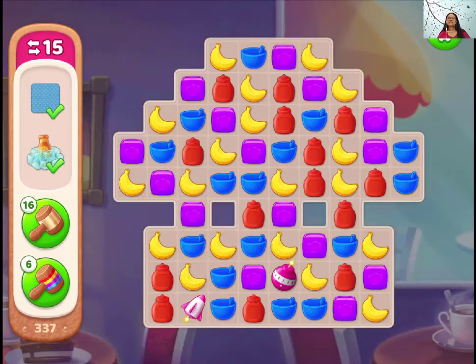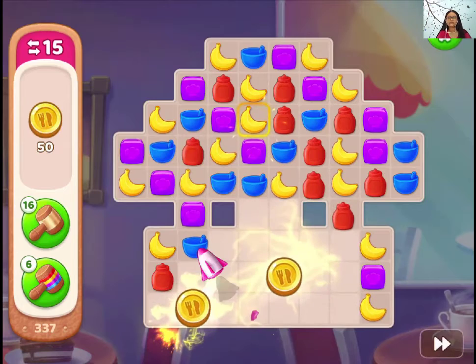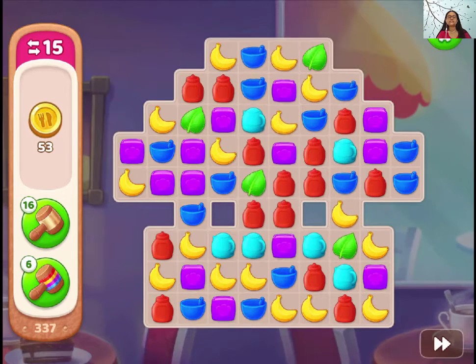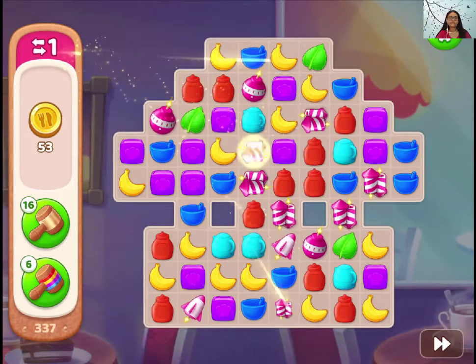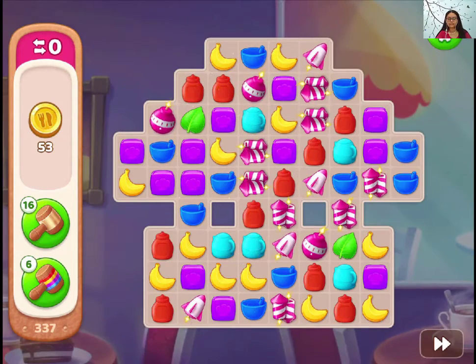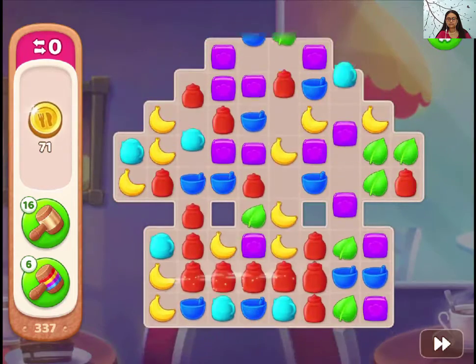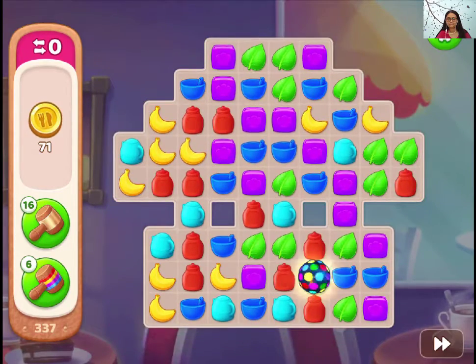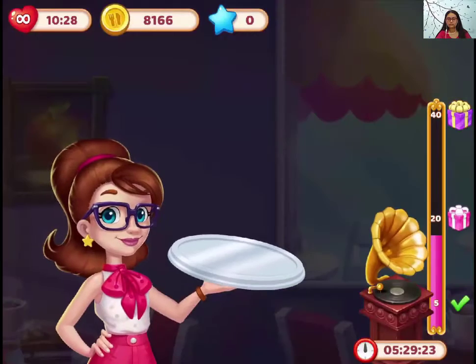Now we have one. Let's save moves for the second layout and try to make more of the boosters here because they can reach every corner and we don't have to worry about them. Yeah! Perfect!